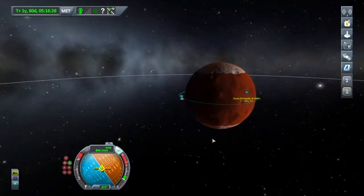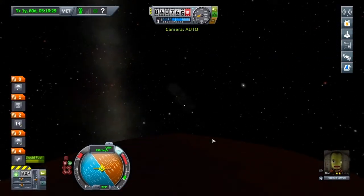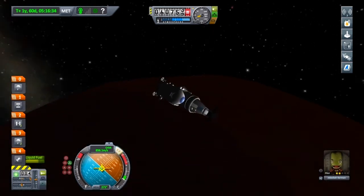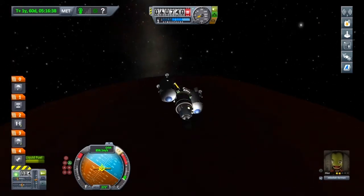So I'm going to go back into the staging screen — there we go. Turn my lights on, just so you at home can see what's happening. And when I hit the atmosphere — just as I hit the atmosphere — I'm going to do an EVA.